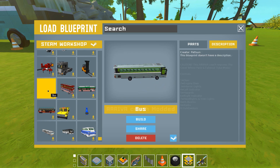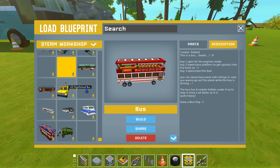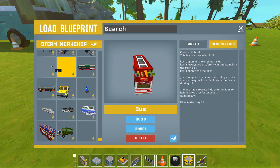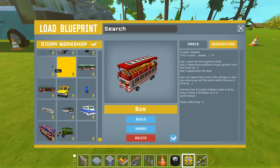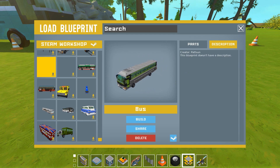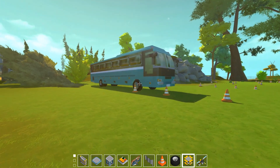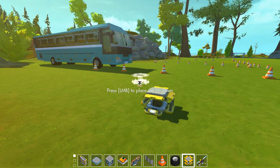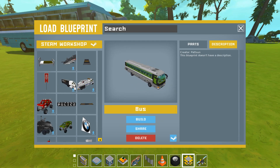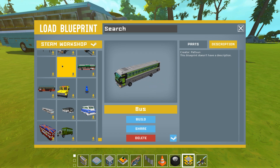Here are all the buses. Why did the thumbnails disappear? That's a new bug or something in Scrap Mechanic. But basically this is the first one - well you can see the 3D view - this is the same bus, just this blue one is updated so I'll use this one.